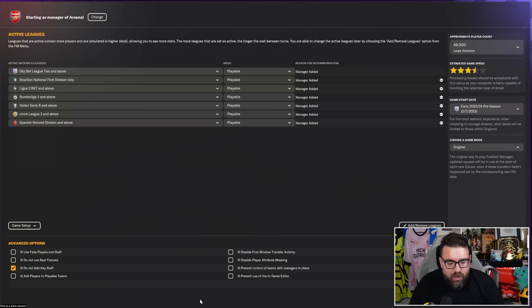You've also got all your advanced options. First, use fake players and staff — if you tick that, all real-life players, managers, and everything that makes the Football Manager database so awesome simply disappear, replaced by generated fake players. Probably not something you want to do as a brand new player. It is a fun thing to do later in the game cycle if you're getting bored of signing the same old players — it really tests your Football Manager skills because you can't bring any real-world knowledge in. But we're going to leave the real players in.